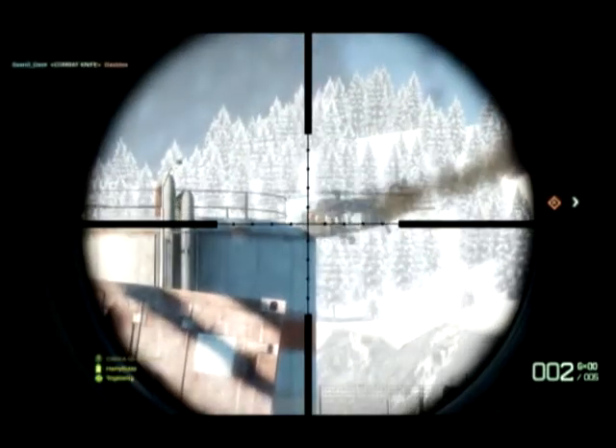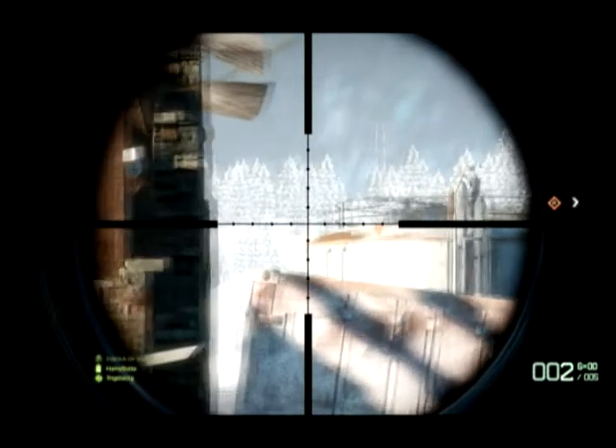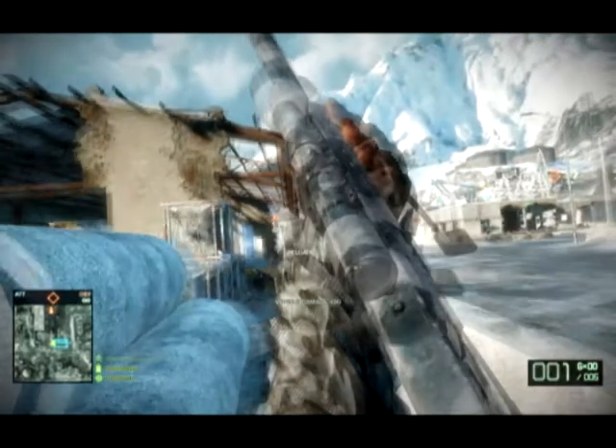As this clip shows, I get a marksman headshot of 102, which means the bullet travelled 202 metres before I killed my target. You see me get about 200 points for this kill, and that's because I did 30 damage to the helicopter as well.